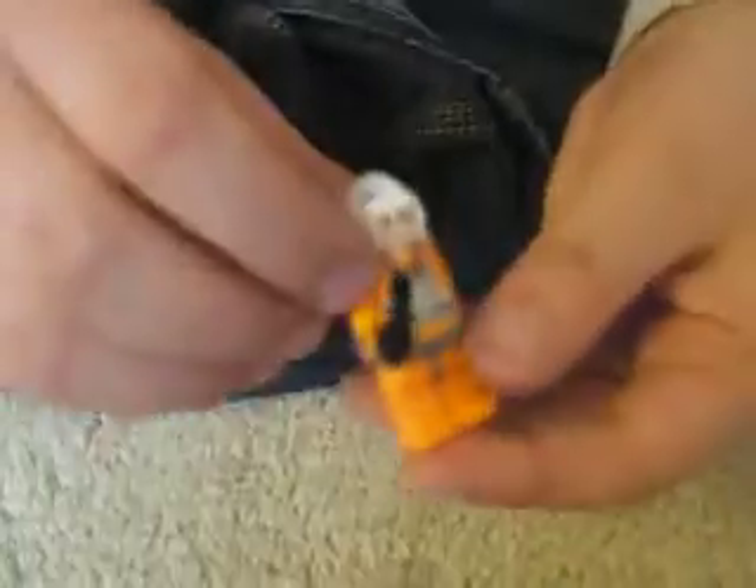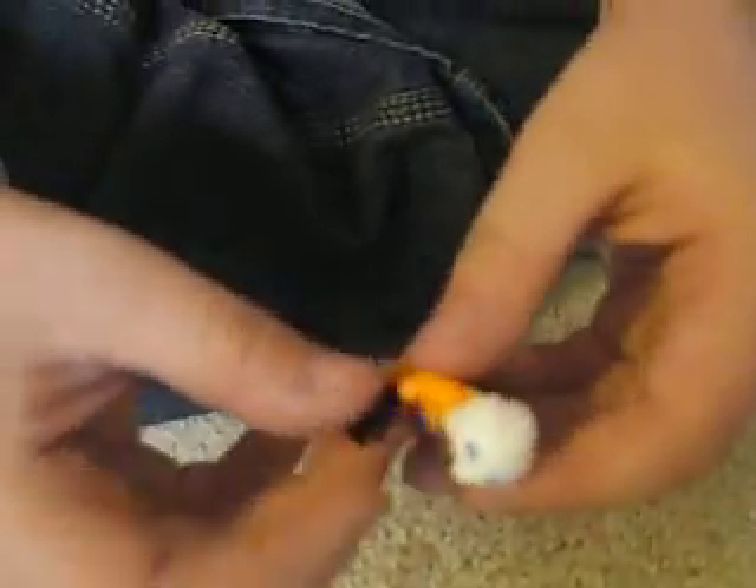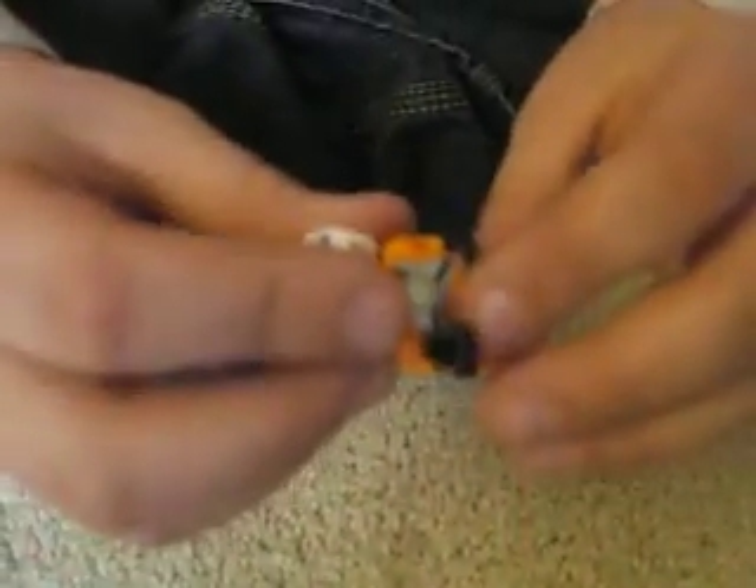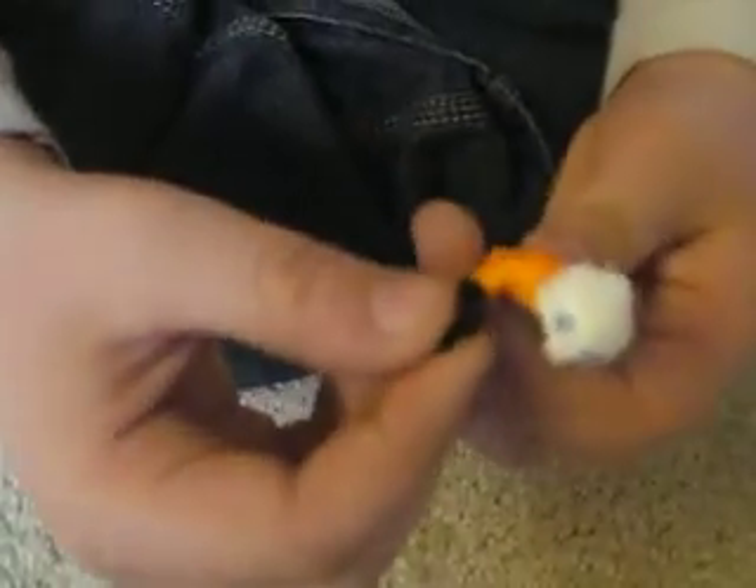Luke Skywalker Hoth — I got him from the Rebel Hoth base. I like his flesh color. He's got blue anchors on his helmet. I put a little wrench on him. I like how he's orange and got a little thing — it looks like Darth Vader.